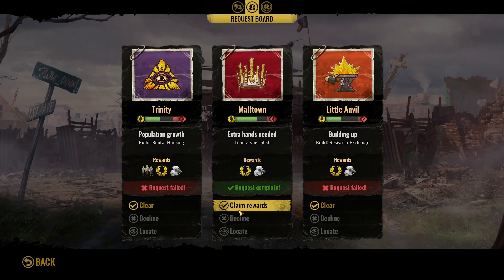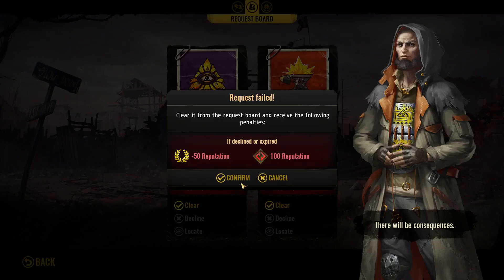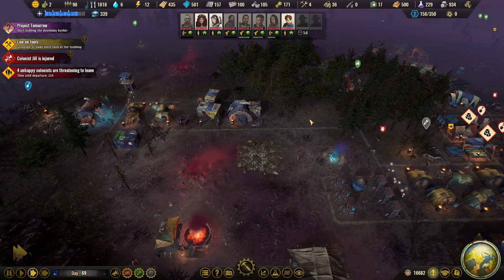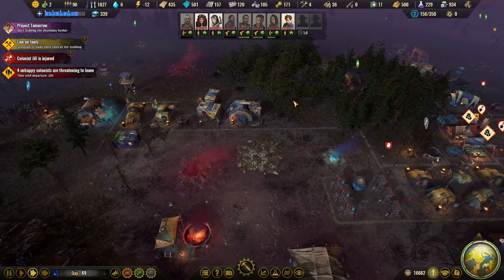Let's see about our quests — we got one done, that's good. We need to clear the ones that failed so we can get new ones. Unfortunately they will not be very happy with us because we failed, but there's plenty of time to make that right.